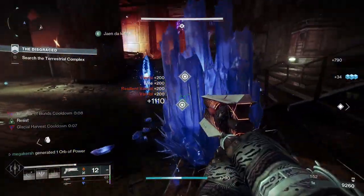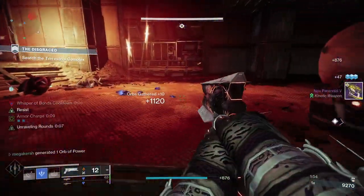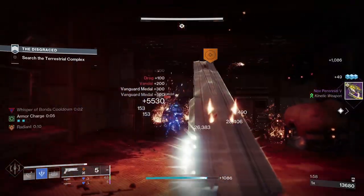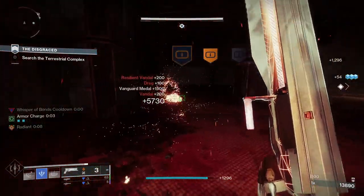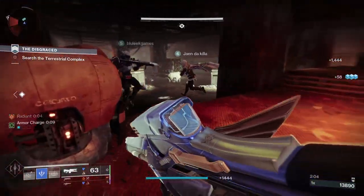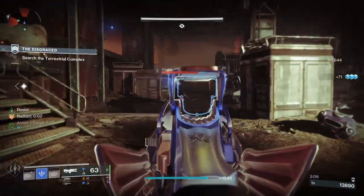Let's dive right into the important information on how to get this weapon. You can get this one from any Legendary engram and also Pinnacle engrams too. This one is a world-drop weapon. Plus, Banshee-44 often sells world-drop weapons, so do keep an eye on his inventory each week.